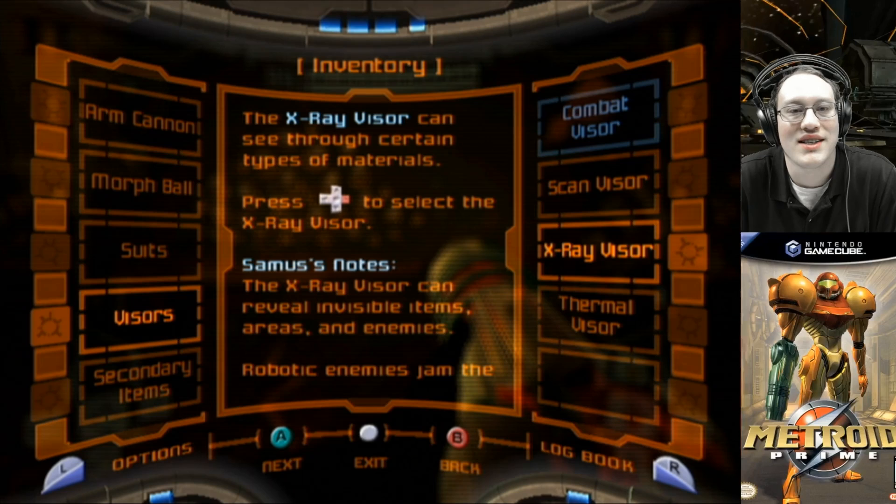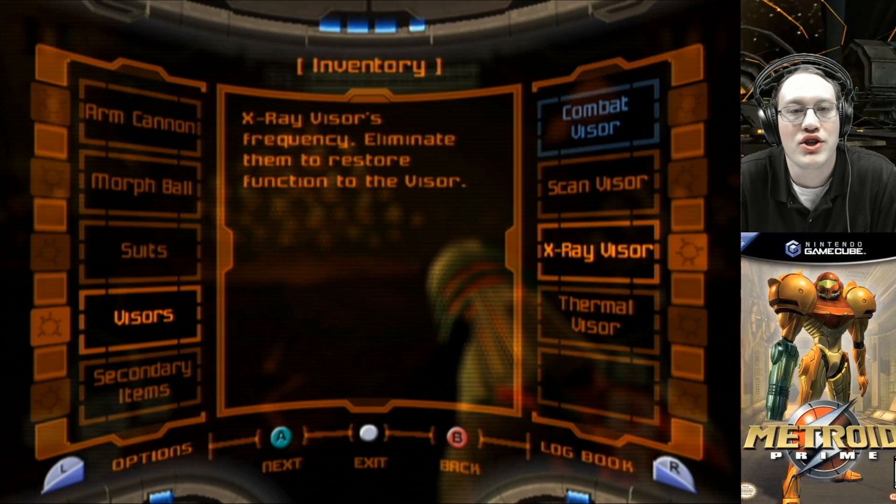The X-ray visor can see through certain types of materials. Press D-pad right to select the X-ray visor. Samus' notes: the X-ray visor can reveal invisible items, areas, and enemies. These robotic enemies jam the X-ray visor's frequency — eliminate them to restore function to the visor.